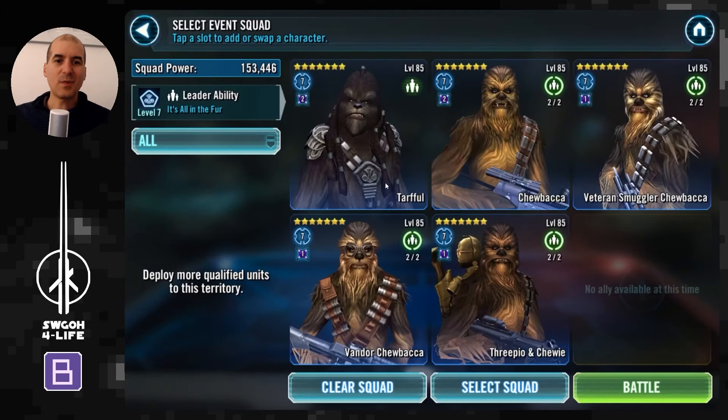This is my Wookie team — I don't think it's ideal. Zalbar and Clone Wars Chewbacca would be more useful here: Tarfal gives a lot of health buffs that Clone Wars Chewbacca dishes out, and Zalbar has stacking defense synergy with Tarfal that lets him deal big damage while being very durable. However, these are the Wookies I already had relicked up, so instead of spending resources getting Zalbar and Clone Wars Chewie to Gear 13 and relicking them, I took the easy route.